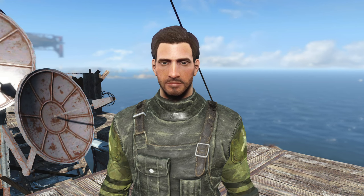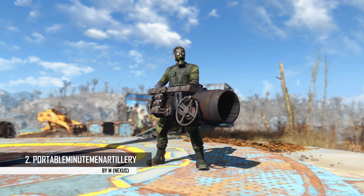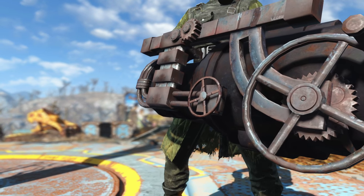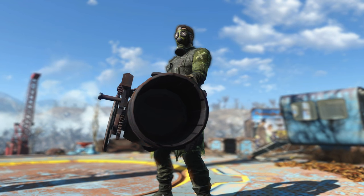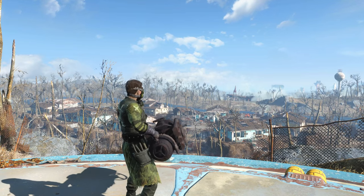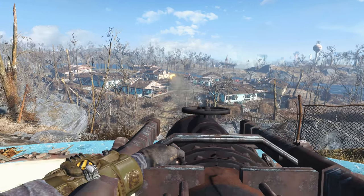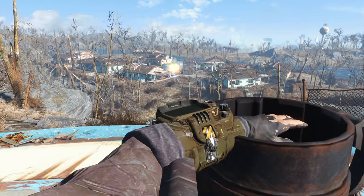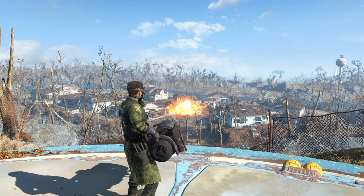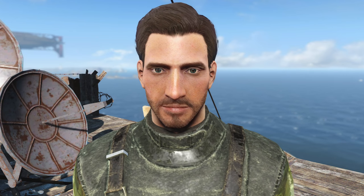I still feel like I need a bigger gun, so at number 2 this week we've got Portable Miniman Artillery — no spaces. The name is pretty self-explanatory. Instead of needing to assign some dumb settler to an artillery piece, throwing a smoke grenade, and then waiting forever until the settler feels like firing — you can blow things up yourself. You can craft the artillery piece and the shells at a chemistry station under the Utility tab. It looks pretty good, but there are some slight clipping issues and overall it just looks better from third person compared to first person. But it's just perfect for taking care of some unfinished business at my castle.